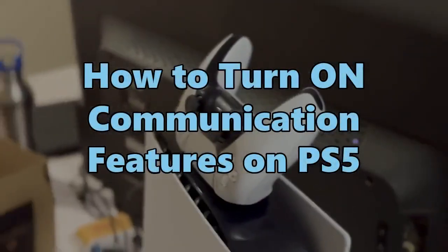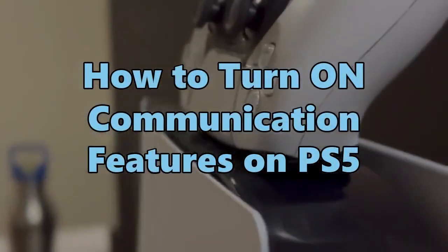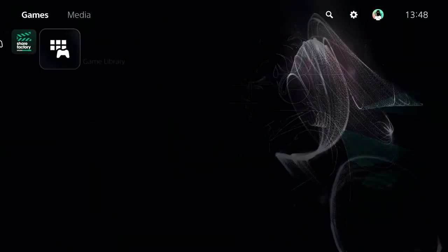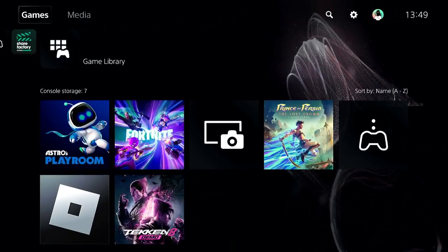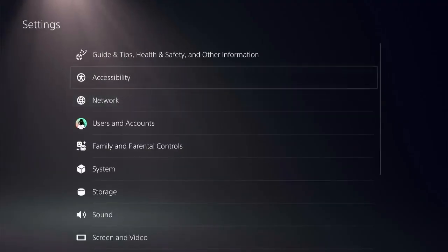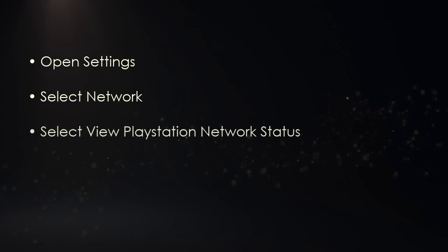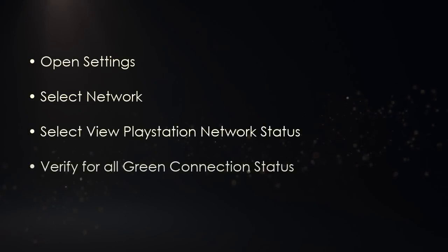I'll show you a few steps to fix this issue — follow my screen and don't miss any step. To begin, ensure that you are on the home screen of the PS5 and navigate to the top corner to find the settings icon. First, we'll need to verify if the status is green, so open settings, go to network, choose 'View PlayStation Network Status,' and verify it's green.